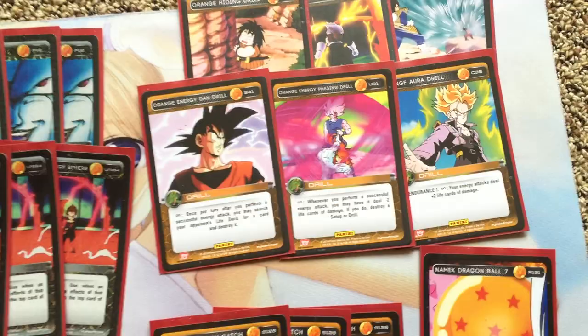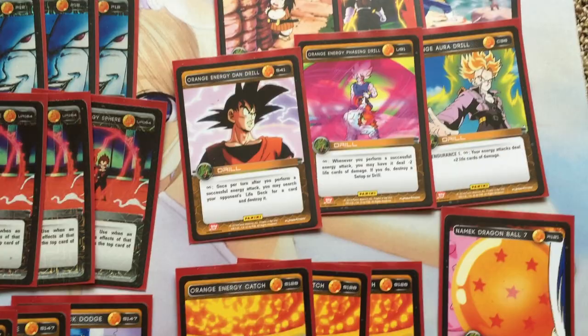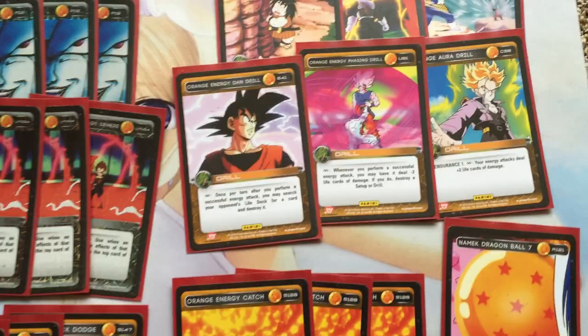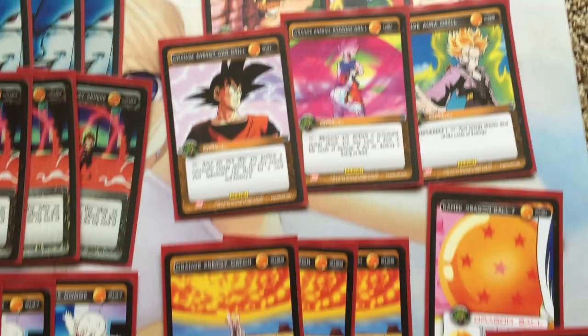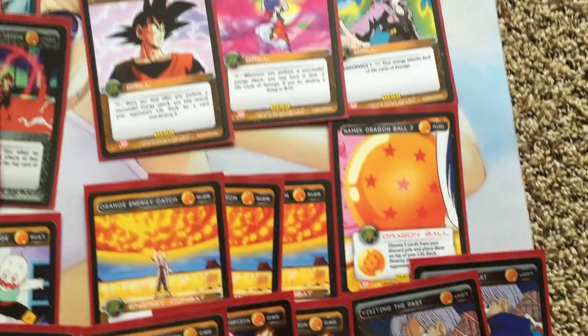Orange Energy Drill is a broken card — it forces your opponent to stop your attacks, otherwise I can search their deck and keep the pressure up. That's what this deck is all about: keeping the pressure up. I can go in with three-card hands, sometimes two-card hands depending on what I have. Dragon Ball 7 is for late-game pressure — you're constantly shuffling your deck with Ginyu's power, so eventually you're going to hit this card hopefully late game and then stack your deck and win with a broken hand.